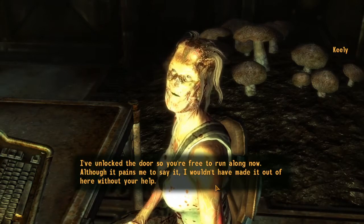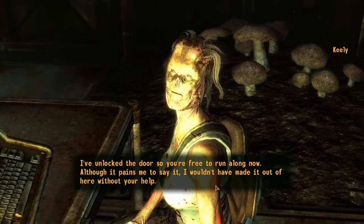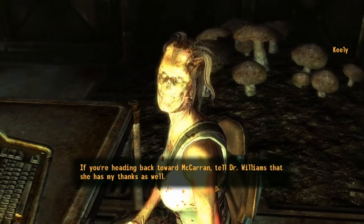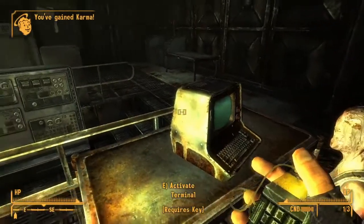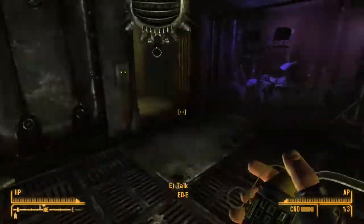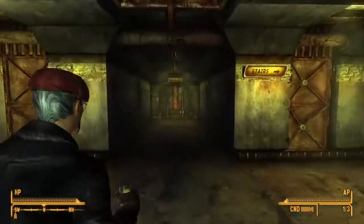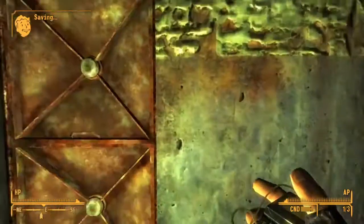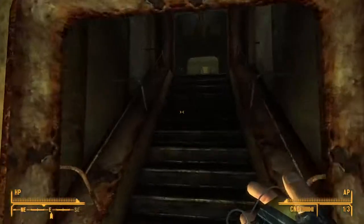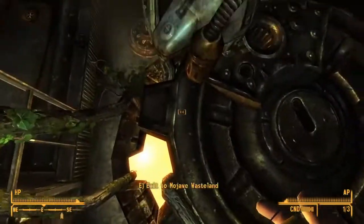I've unlocked the door so you're free to run along now. Although it pains me to say it, I wouldn't have made it out of here without your help. If you're heading back toward McCarran, tell Dr. Williams that she has my thanks as well. I think you might have been fine. Now to get out of here — though I don't think I collected enough mantis eggs to properly do the job for the Thorn. Which is a shame. But that's the end of Vault 22.